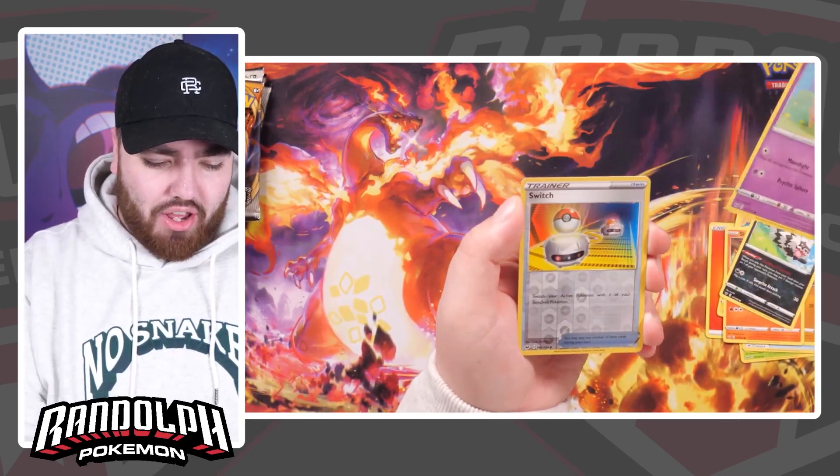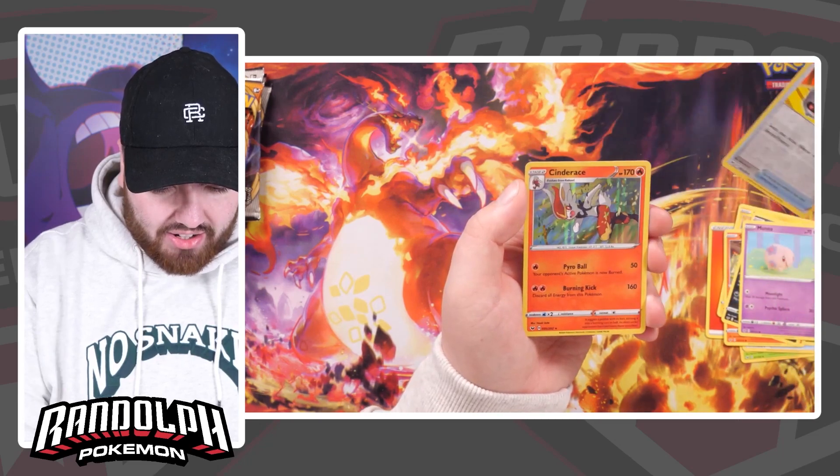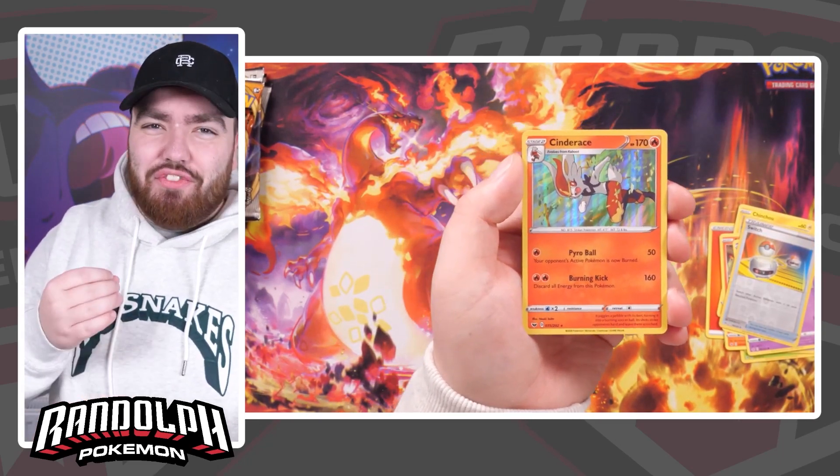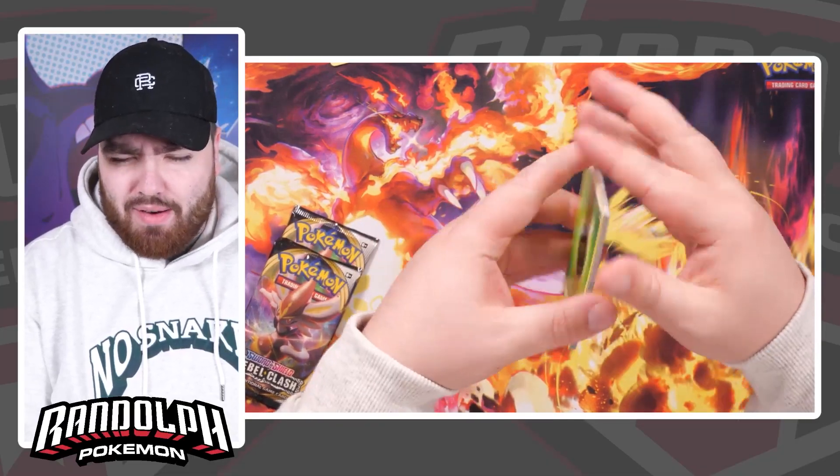We've got a Loring, Zinsagoon right here, Munna, Switch, and a Cinderace — the fire starter from Sword and Shield. It feels nostalgic even though it's only a few years ago. Let me know if that's just me or am I being weird.